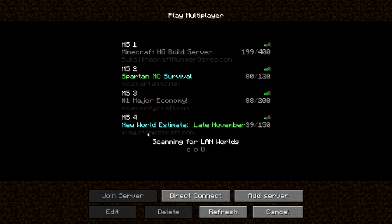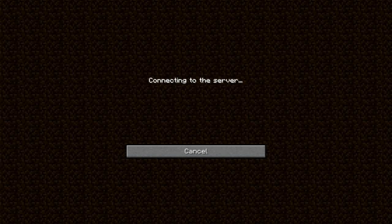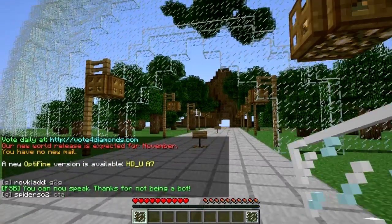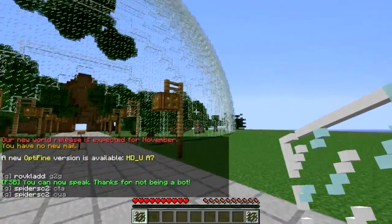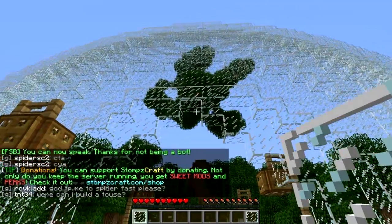Let's say you like this server and you like the builds of this server, so just join the server. And let's say you like this dome here — you want to have it as your single player world but the admin of the server doesn't allow you to download it.